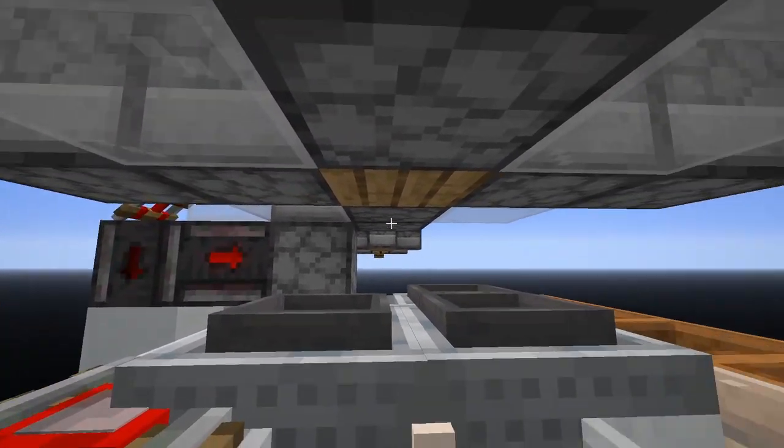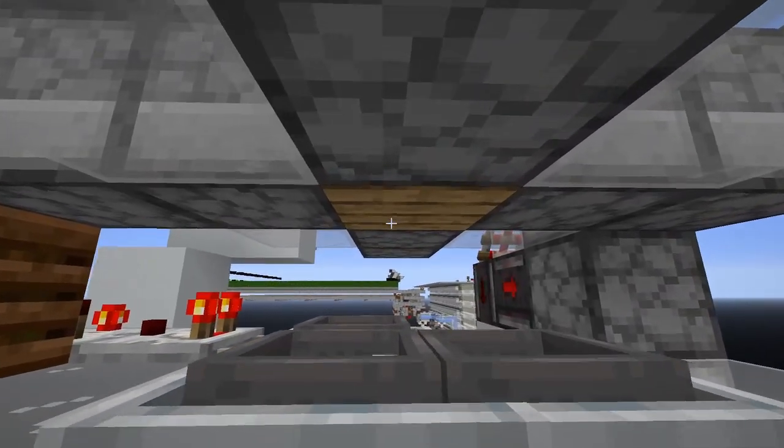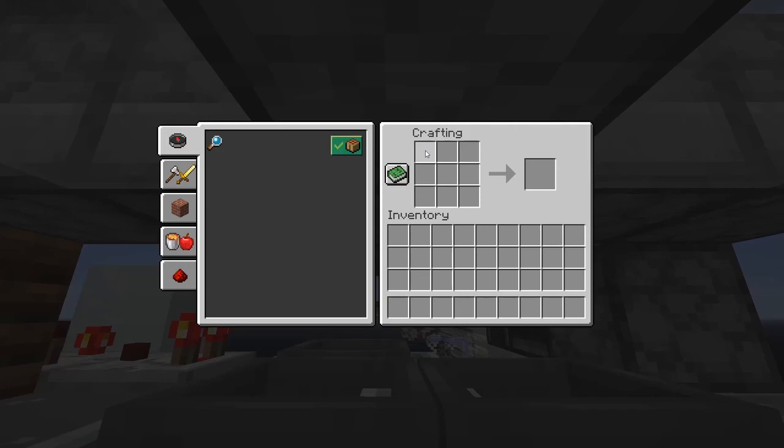The remaining 5 sides each have a dropper pointing into them, and that way we have enough slots for 2 ingredients, a dummy item, and 2 more ingredients. So therefore we can do 2x2 recipes in here.